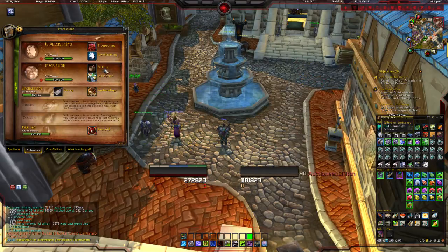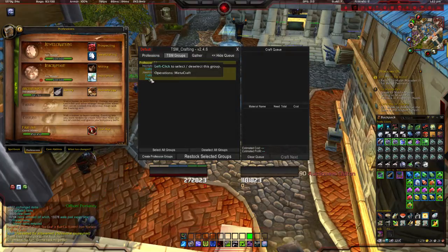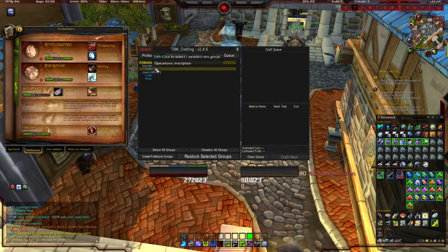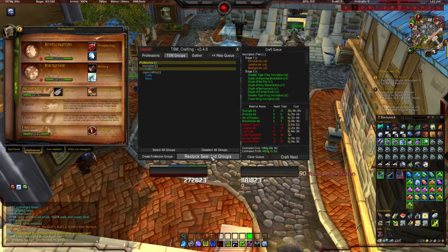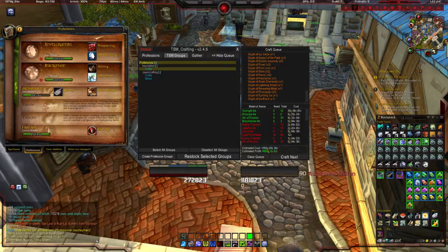I'm going to go into my profession, go into TSM groups, and for the sake of this video do inscription. I'm going to select the inscription crafts, restock selected group. This will show all the things I need to restock based on that criteria — glyphs that I already learned and added to the group.